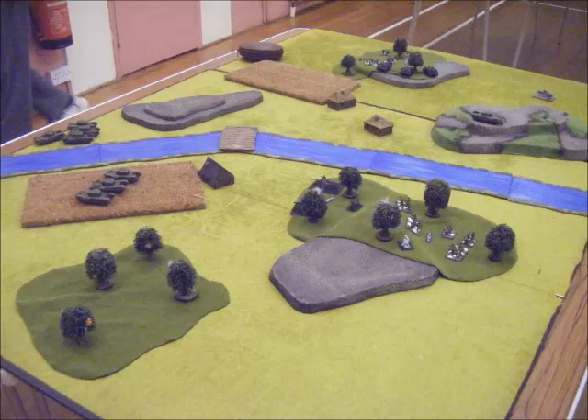This is the table set up. As you can see the Churchills are on the left-hand side there, and there are two objectives in his opposite table quarter where he's got a Breakthrough too. He's also got the Churchills just out of sight on the left-hand side — those are his artillery Churchills — and he's got another company of three Churchills coming in from the other board edge.